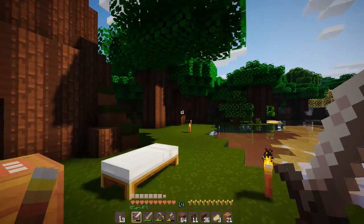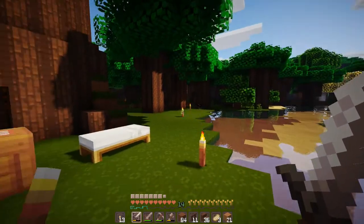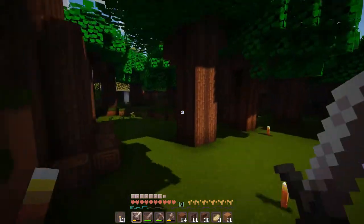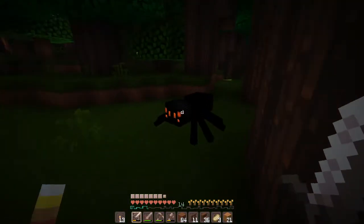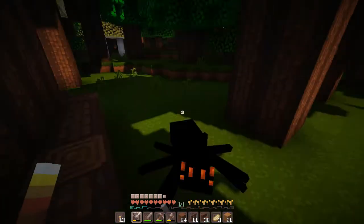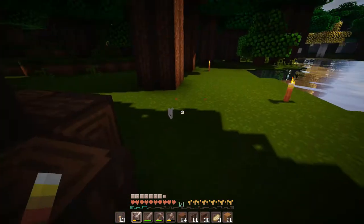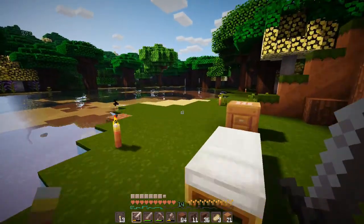Alrighty guys, here we are back in game. I see a spider over there which I kind of want to take out. Let's go for it. Hey, hey spidey. Spiders aren't hostile during the day, but you are going to be hostile during the night, so might as well take you out now. Die. I can't get any hits on it, y'all. Okay, I didn't think I was getting any hits. Anyways, so we need to find some clay.